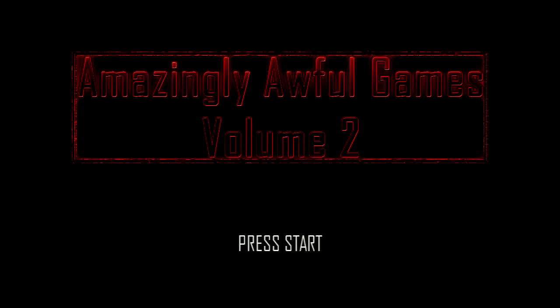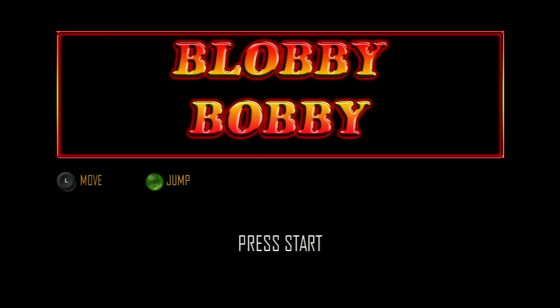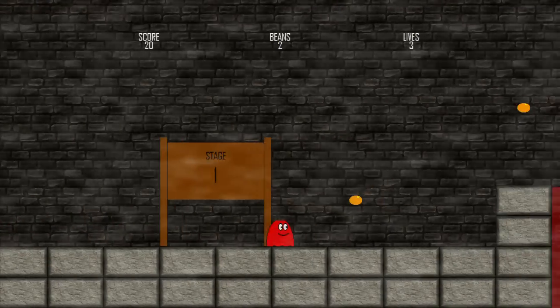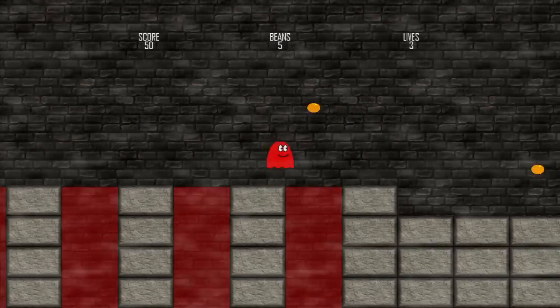Next up is Amazingly Awful Games Vol. 2 — so that's promising, right? On the dashboard it's called 10 Amazingly Awful Games Vol. 2. First one is Blobby Bobby — help him eat all the baked beans. Two things we can do: move and jump with Blobby Bobby.